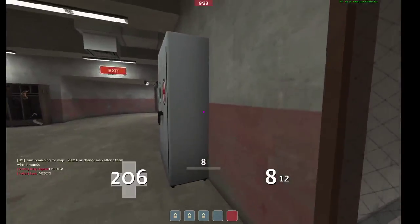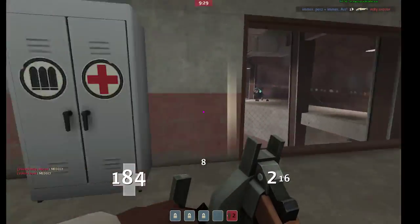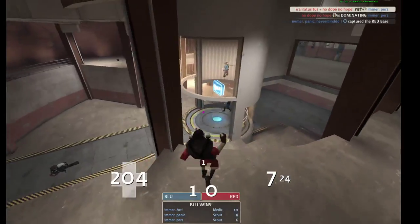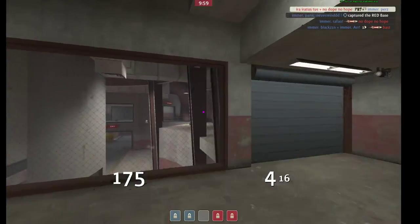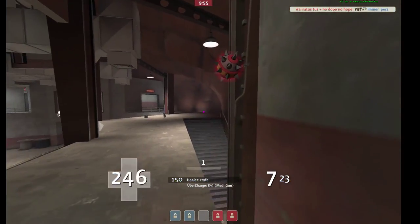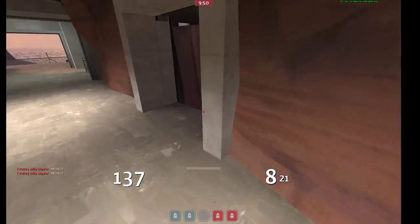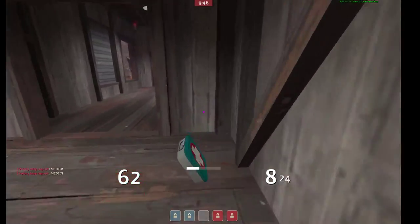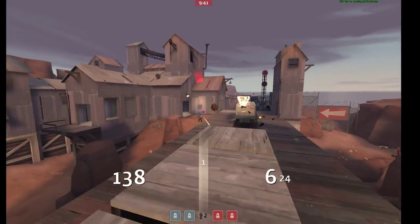I wouldn't put eight stickies on the point here. It's really nice having a trap just to kill anything that can maybe come through another door. By the time they're on your point and you have eight stickies there, they're probably gonna win the round anyway. You really need to be doing more at the beginning of that fight to prevent them from getting such a stranglehold on your position.